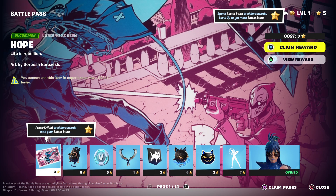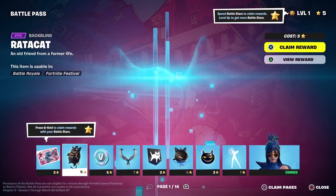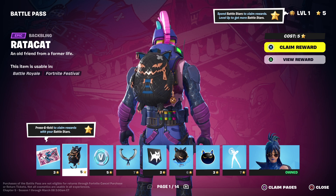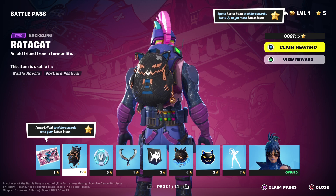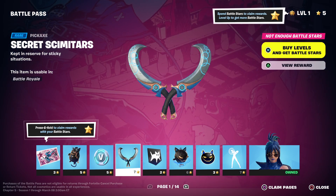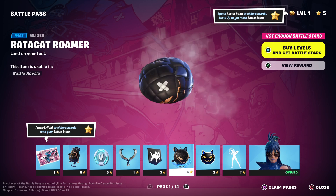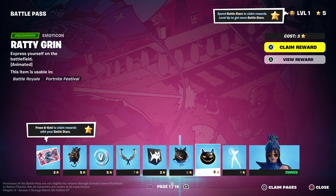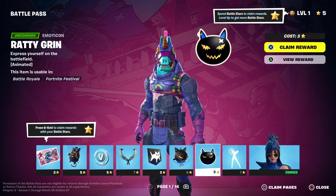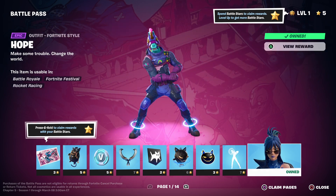Let's start by taking a look at the Battle Pass itself. We have the Looting Train Hope, which looks very interesting. We have the Rattacat Back Bling — that's a mouthful. We have 100 V-Bucks, the Secret Scimitars, a Banner Icon, the Rattacat Roamer Glider, we have the Rattie Grin, and we have I'm a Mystery, which is a full emote.